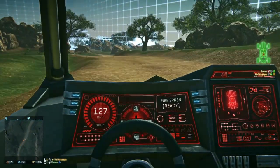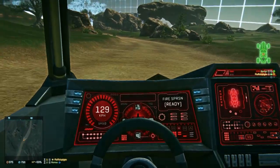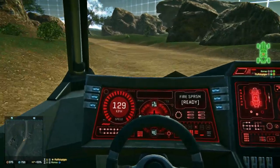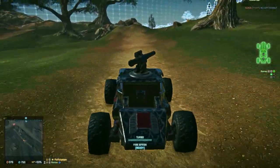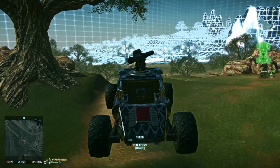It is the fastest land vehicle with a top speed of 129 kilometers an hour with a Racer 3 chassis, and it comes equipped with a turbo booster. The turbo booster is great for launching yourself off of bumps in the terrain to avoid obstacles or enemies, Dukes of Hazzard style.